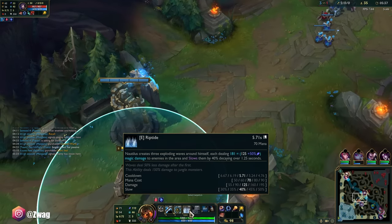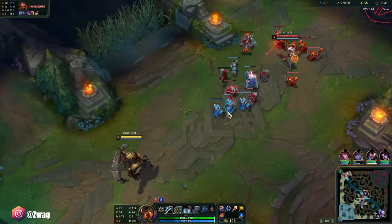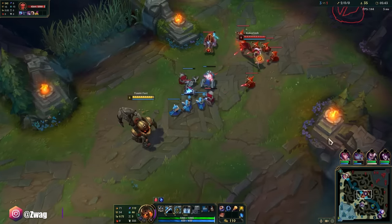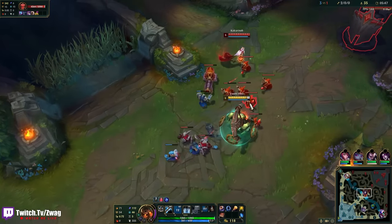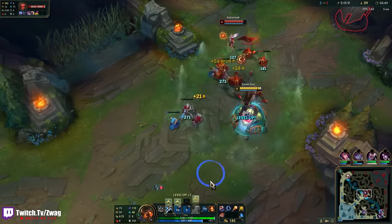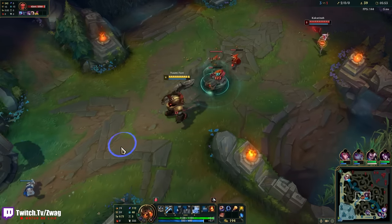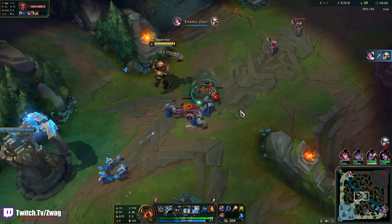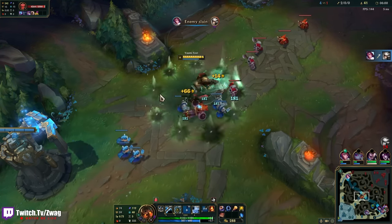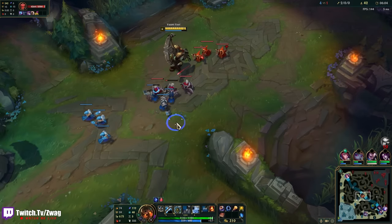I didn't know his ult had an 80% ratio. If you can get somebody to half health, you can always kill them in one combo. I'm not going to ult here — she's full health, so there's no reason. But honestly, if I ulted and ignited her there she would have died. My E did so much damage — I didn't think she would die that quick.